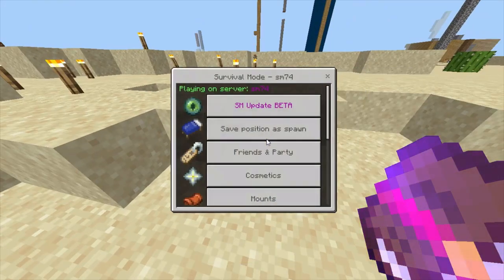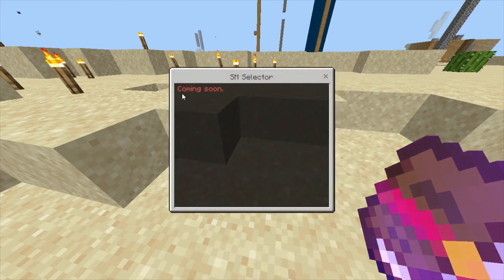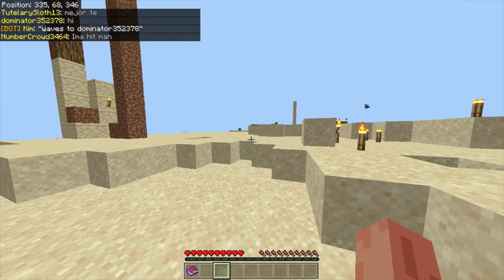Currently in the survival mode book, there is a tab that says SM selector, but it says it's coming soon. When this comes out, you're probably able to transfer between servers through there, but for now you have to use slash transfer.